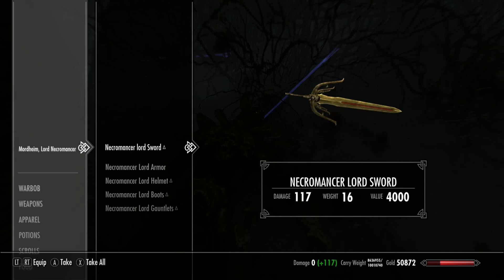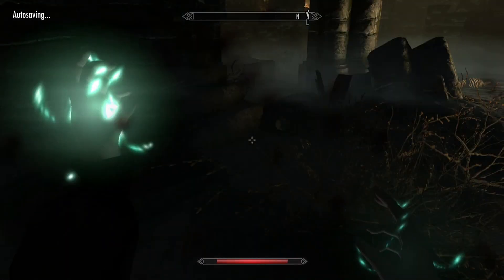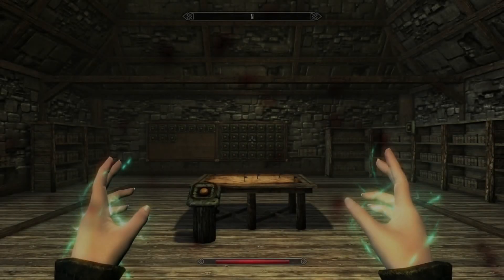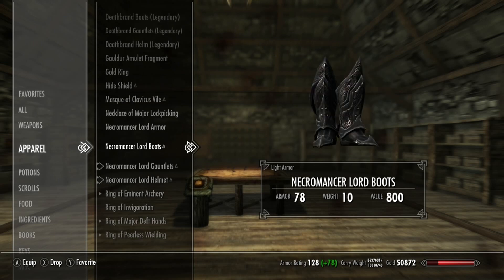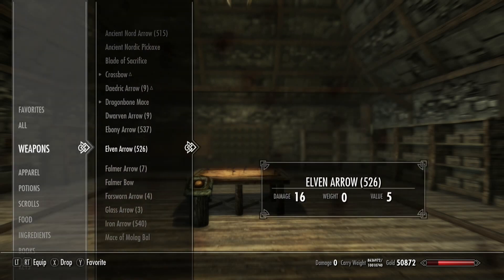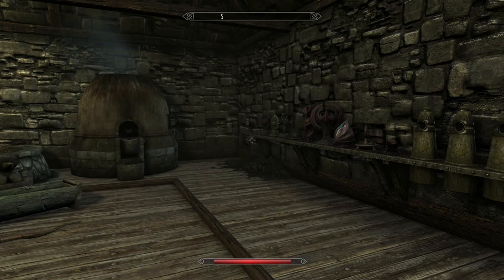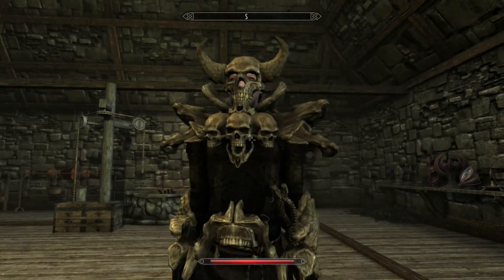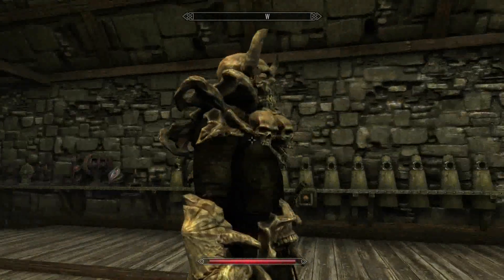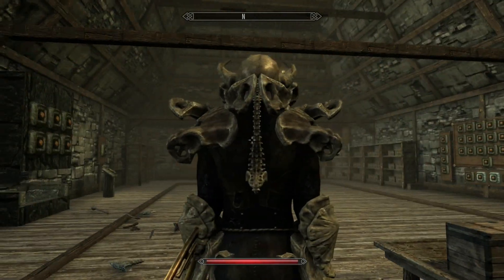Got the sword — that looks like a cool sword and it does a lot of damage. Got some light armor too. Let's go to the cheat room and check out this set. Throwing on the helmet, the boots, the armor, and grabbing that nice sword. One-handed, and it works for both male and female. It's really cool looking — definitely fitting for a Necromancer Lord. It looks like he just took a bunch of bones and threw them on as armor.